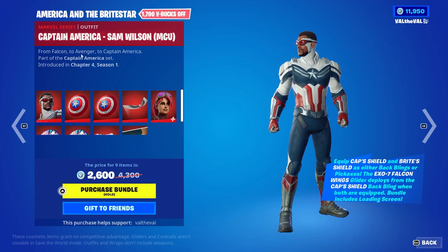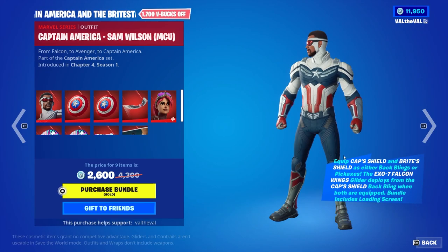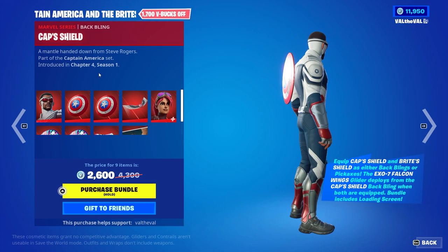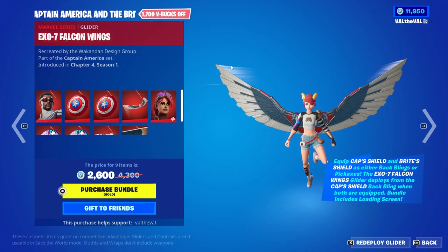So it comes with all these items. You get the Captain America Sam Wilson MCU — from Falcon to Avenger to Captain America — and it says equips Captain Shield. The Bright Shield works as either a back bling or pickaxe. The XO7 Falcon Wings glider deploys from the Captain Shield back bling when both are equipped, which is pretty cool. It's interactive with the glider, and this is what the harvesting tool and back bling looks like — really clean.